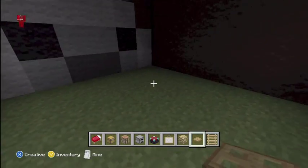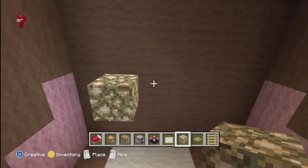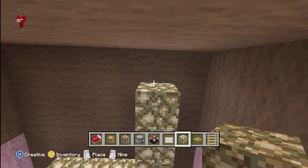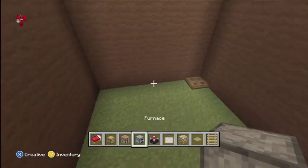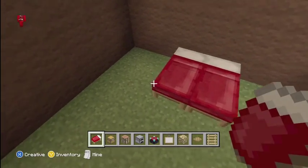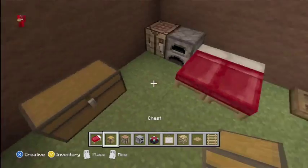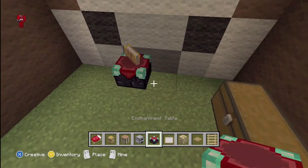You're going to want to put glowstone to light up the place because it's kind of dark in there. I like to do it like this — it lights up really well. Then put your beds, your regular stuff — crafting table, furnace, put your chest over there, enchanting table if you need it, and some bookshelves next to it.